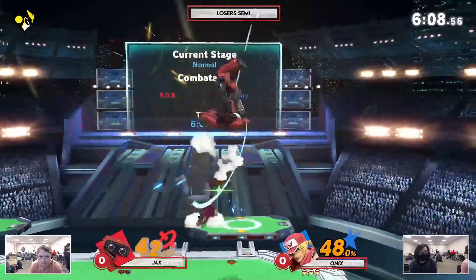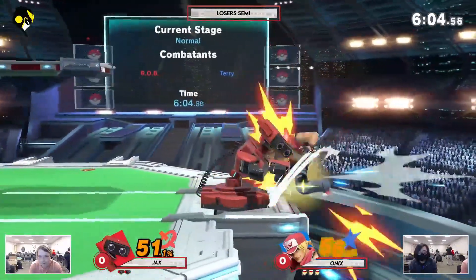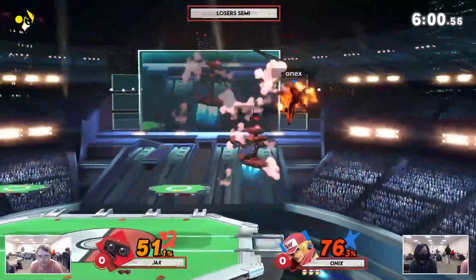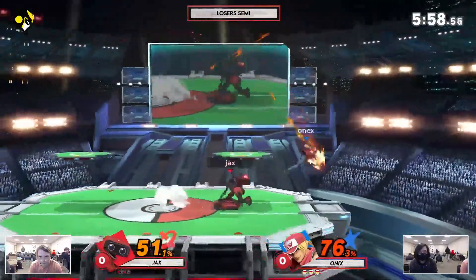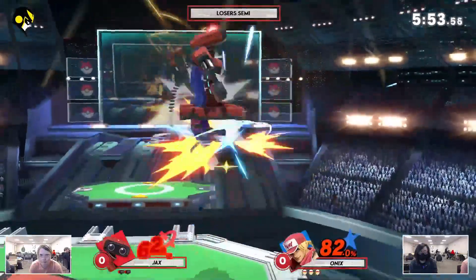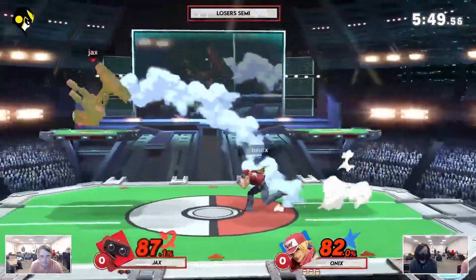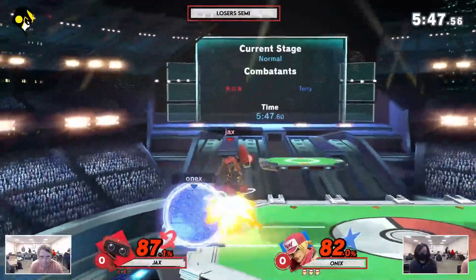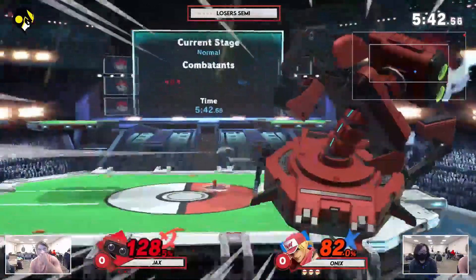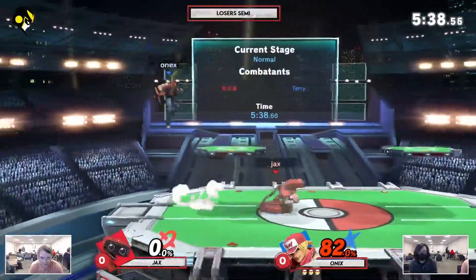Jax does have something starting here but drops it. Onix almost got something there — probably wouldn't have killed but would have been very good. Jax trying to get this edge guard here. Jax does get the recovery, shield pokes with the up B there. Getting some of these special kills with the down B. Goes up three stocks to one. Not looking good for Jax right here.